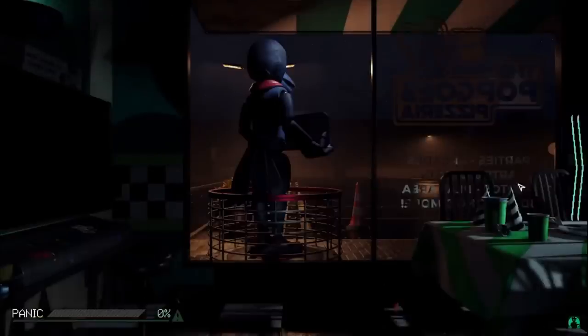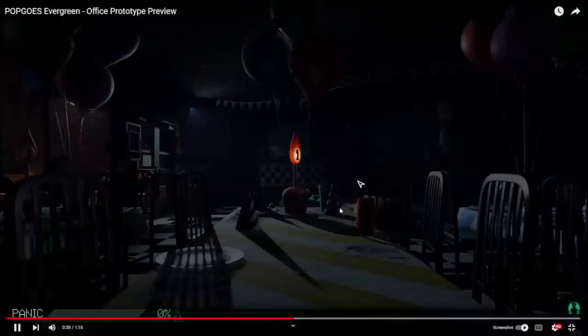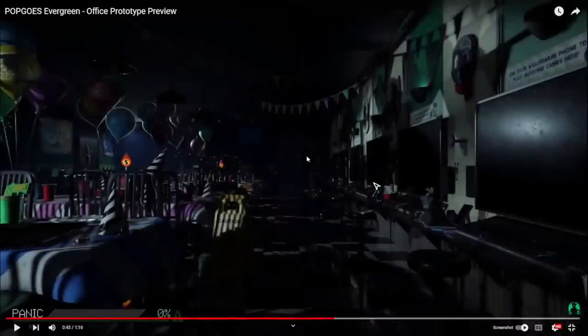This is a look at the show stage with Pop Goes — only Pop Goes on the stage. You can see some tables, a bunch of balloons, decorations, and a poster with Pop Goes and what looks like Toy Bonnie. If you guys know what that poster says, leave a comment below. Also take notice — the lights flicker. Very, very interesting, good attention to detail.